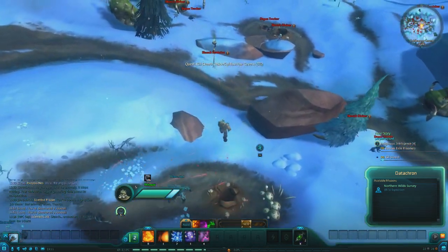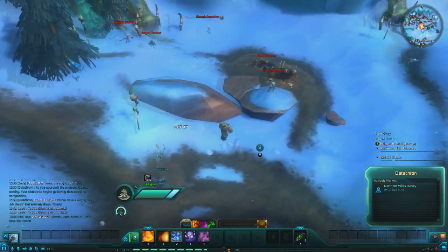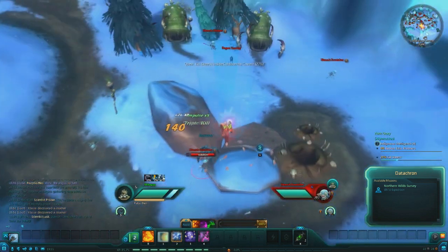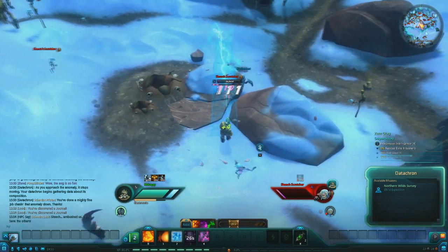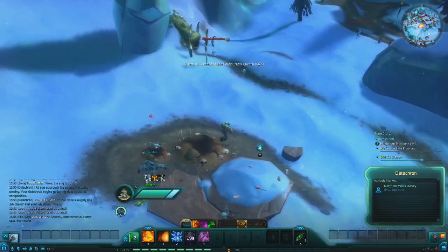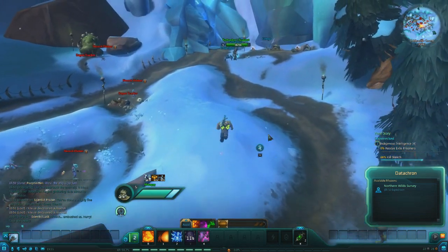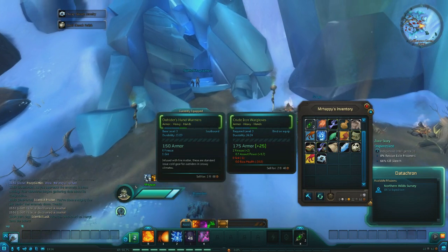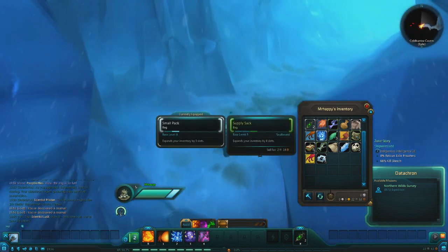I can really AoE down these things — I mean, these things are only level 3, but I am really able to AoE these things down. My most basic ability is just able to straight decimate these things. I don't even have to move. Just super kill, just all over the place. I have no idea where the exile prisoners are either — they're probably in the cave. Let me actually go in the cave. In case you're wondering, so far I am having fun, which is the most important thing.